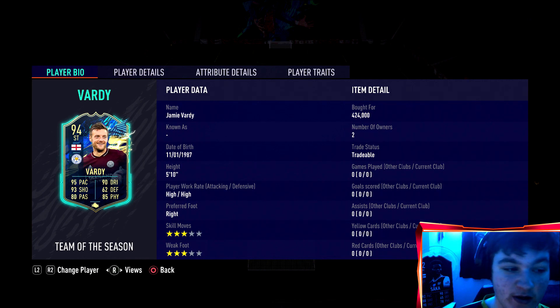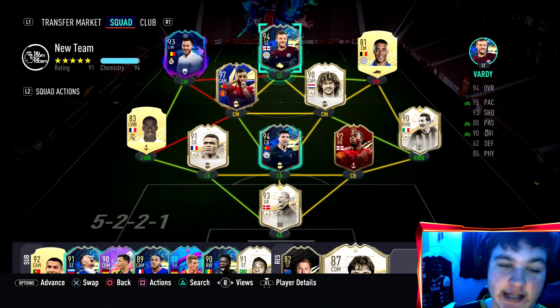Coming in at 424,000 coins, you get a very nice card. One thing I can already see is a three-star three-star, so we are just going to have to counter that. Jamie Vardy has never had the skill moves, never had the weak foot, which is very unfortunate for FIFA, but obviously his stats other than that look absolutely insane.